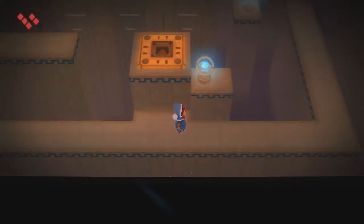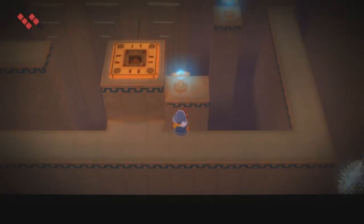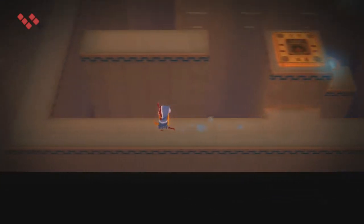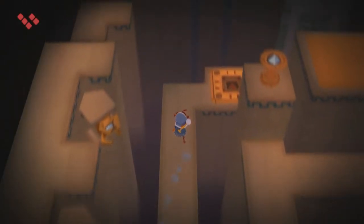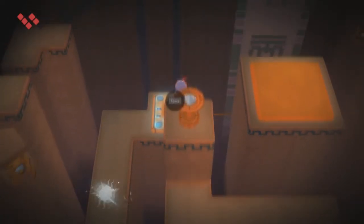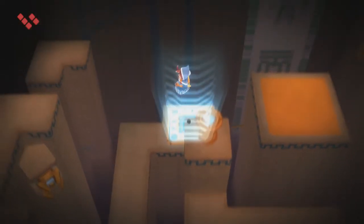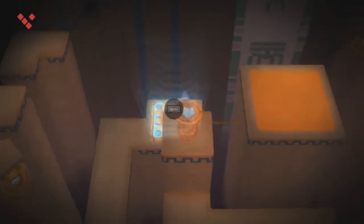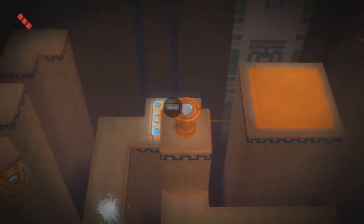Maybe those are just obstacles to avoid? Those kind of look like switches there, though. Maybe not. Well, so far I've been getting lucky with being able to avoid those shots. I guess I can't get up there. Do I blink over there? No. How about here? Nope — that kills me as well.